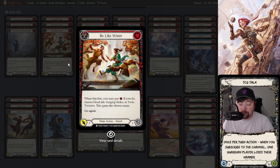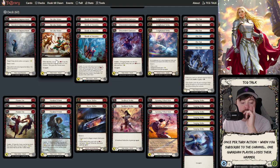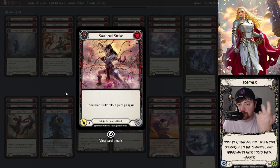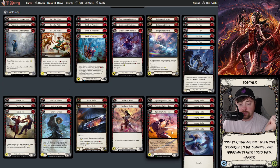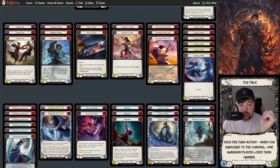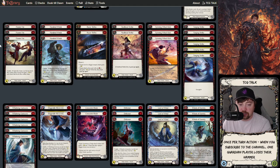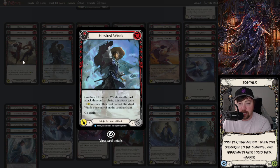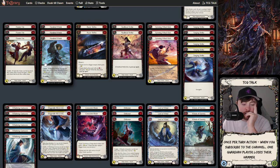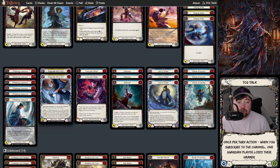We also have Be Like Water, which can become a Surging Strike if it hits — you pay one additional resource to present that line again. When we're not playing that line, we're playing good value attacks. Soul Bead Strike is a great three-block zero-cost card that comes in for four. Spinning Wheel Kick is a one-for-four Go Again that can be searched with Katsu's ability. Hundred Winds and Fluster Fist are really good value on your Bonds turns — those are your main Bonds targets when comboing in.